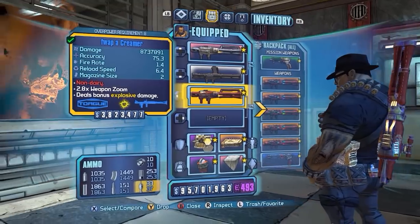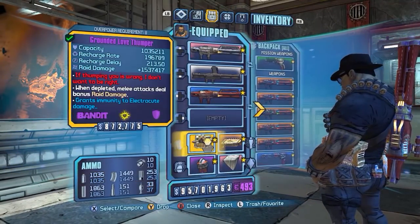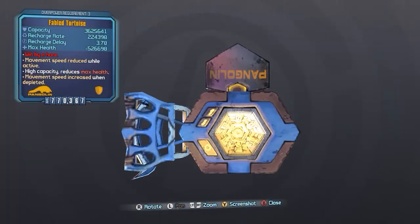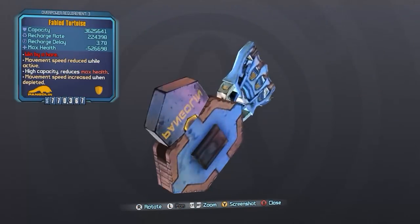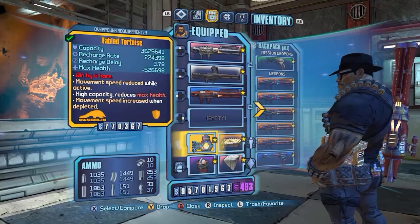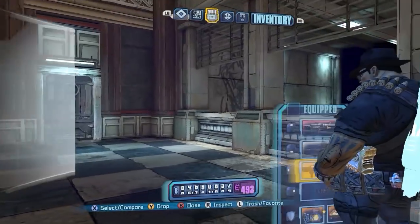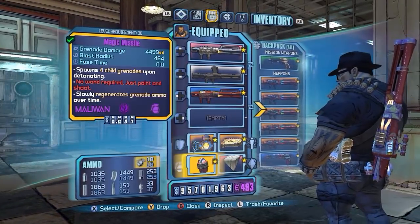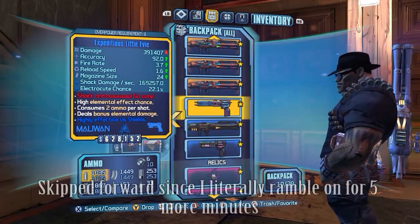I also chose the Creamer because you can heal off of that. I wanted to show the glass tank setup: we have a Fabled Tortoise with certain parts to give you just the right amount of health reduction. With that in mind we can drop our health very low — you can see I have 3,000 health. I can't explain it too well unless I damage myself or something.